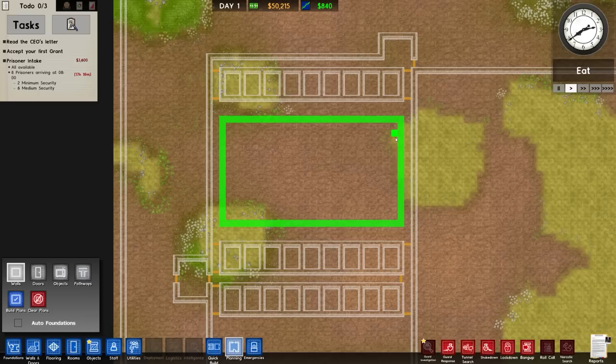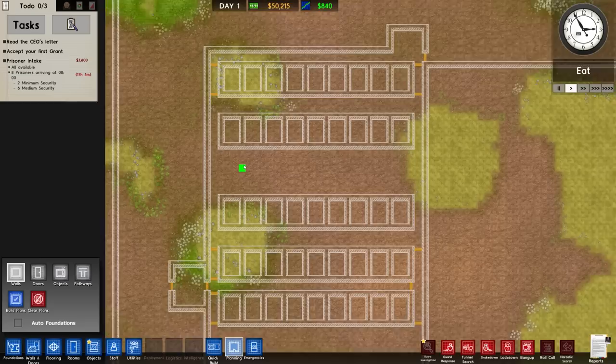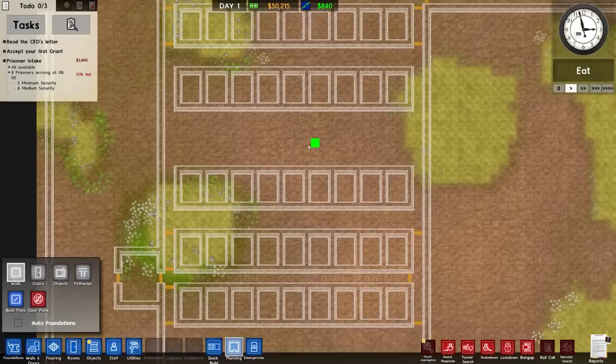I think we're going to try and keep it as self-contained as possible. What I mean by self-contained is the toilets and showers are going to be in each individual cell, which is what we've done previously. It doesn't thematically fit, but it's something that we're going to run with because it worked out so well last time.